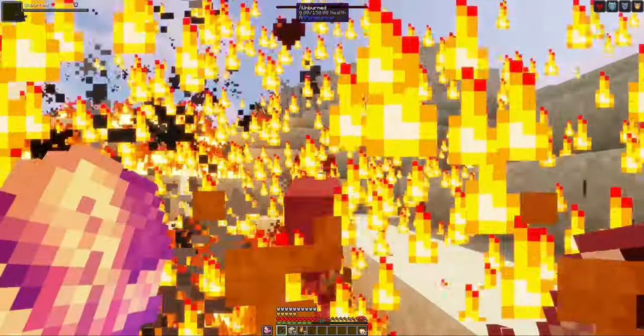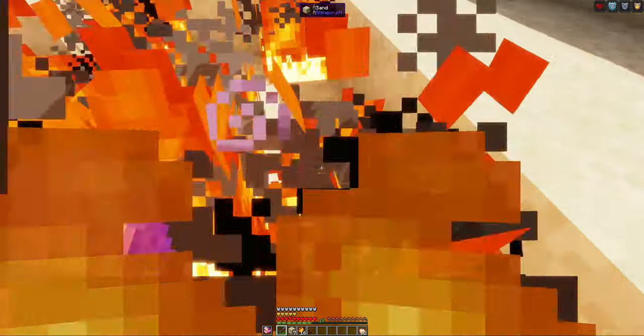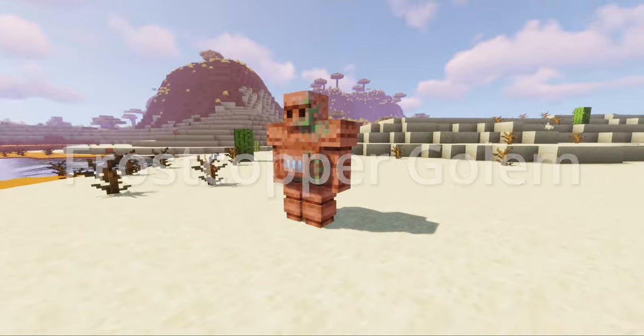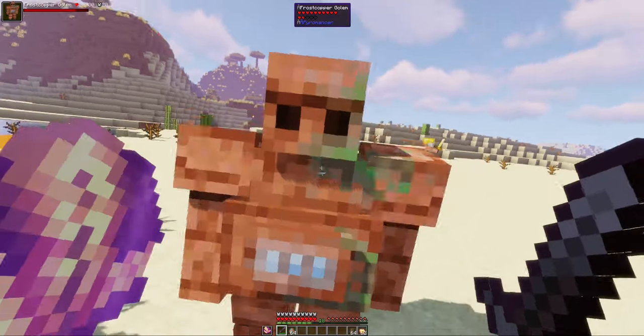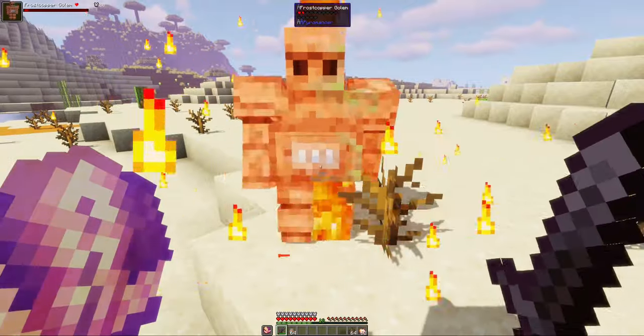Upon finally defeating it, the Unburned will drop 16 Molten Pyrowood, a Smoldering Twig, and a Broken Evil Blade. The last mob added by this mod is the Frost Copper Golem. These can spawn during thunderstorms and are designed to resist Pyromancer's fire magic. They are neutral to players and drop their cooling element on death, which can be used as a slingshot projectile.